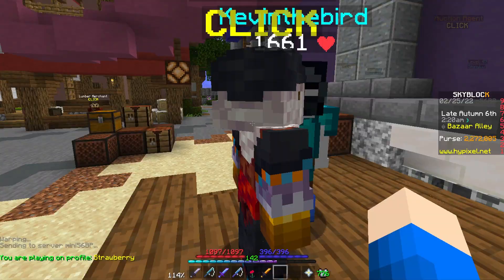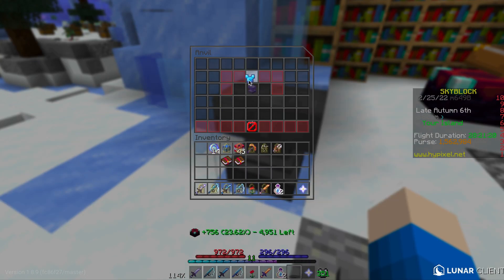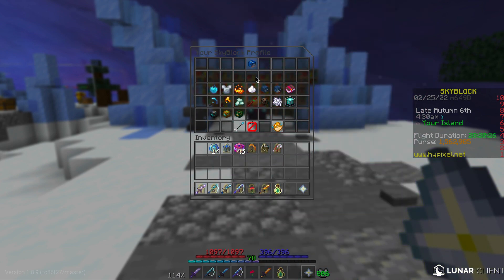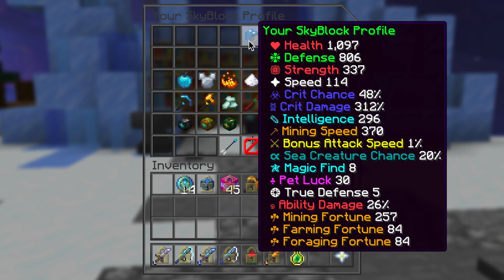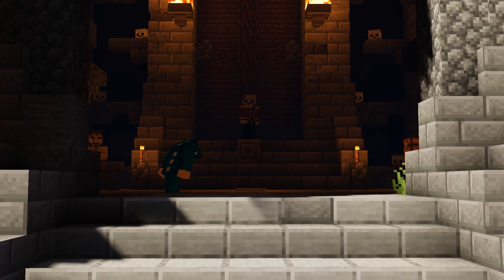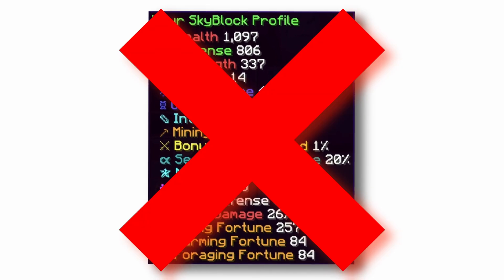The fun doesn't end there. I got some Titanic XP bottles and started putting the enchants onto my armor. Here are my stats with this armor set right now. I also have to mention that I have a Legendary Baby Yeti, which increases my defense by a lot, and even more in dungeons. You may notice that my stats, and mainly crit chance, is kind of bad right now. Here's a quick damage test. However, you have to know that I haven't actually completed Floor 7 yet, which means most, if not all, stats don't work at all.